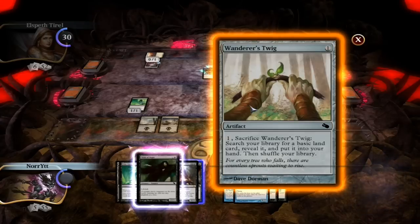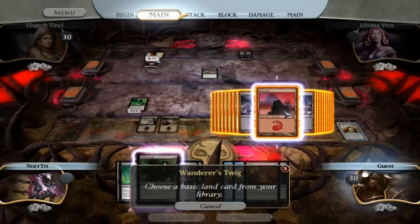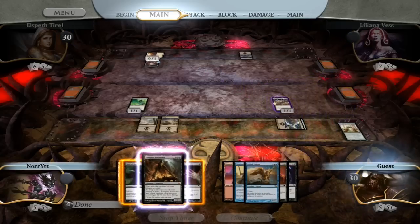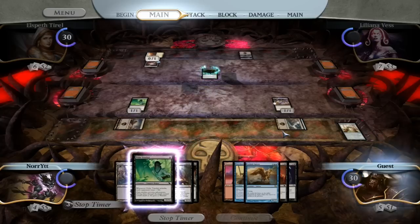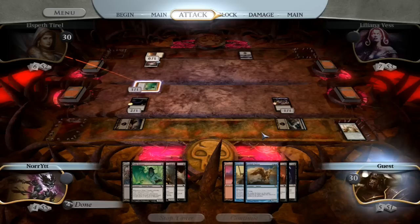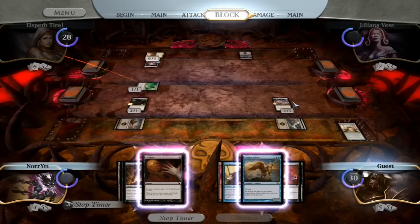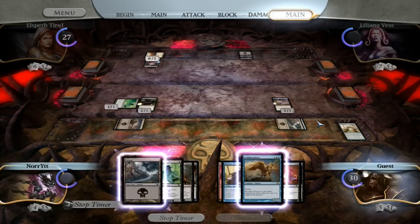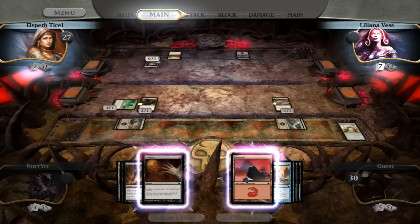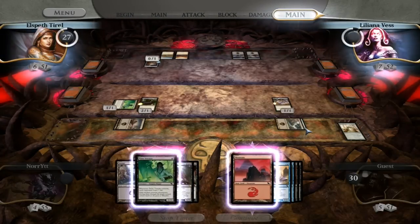I'm going to go ahead and use my Wanderer's Twig too. I get a Mountain. It's my turn to play Child of Night. We got one attacker — it's Pulse Tracker. Pulse Tracker for the team. Let's see if Elspeth decides to cash in that Golden Glow Moth. First Blood! What's our team name? Designer and Developer? D&D? That's not the game we work on. How about R&D? R&D — all right, that sounds better.